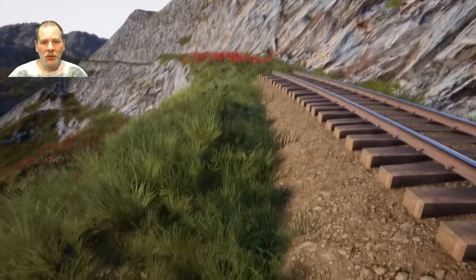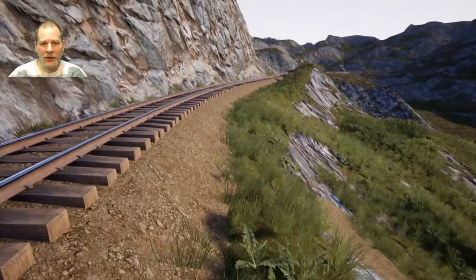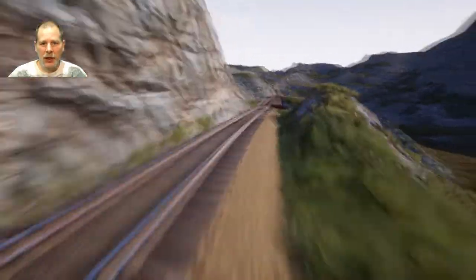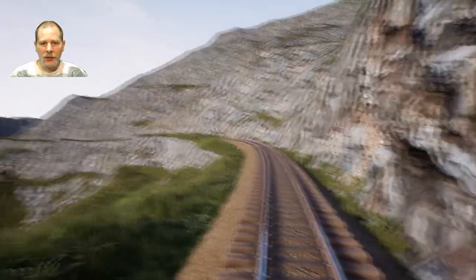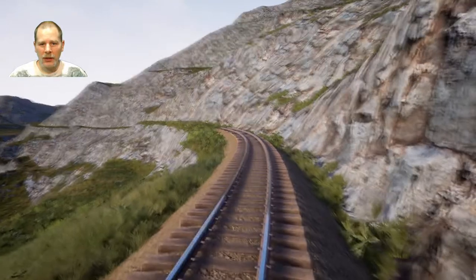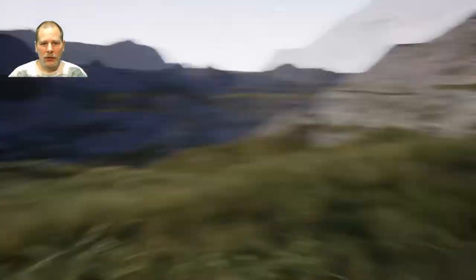Welcome to episode four. Today we're going to see if we can get this down to the smelter. What we're going to do is come back a little bit here and instead of going up and down this, we're going to cut this corner a little bit and go across the side. Let's demolish our rails here.